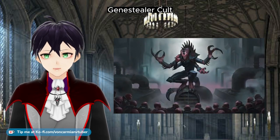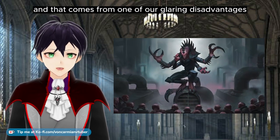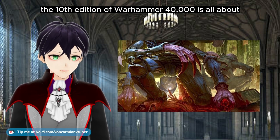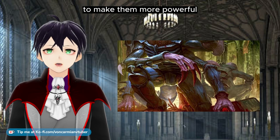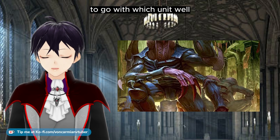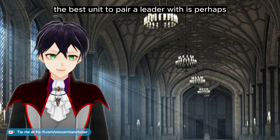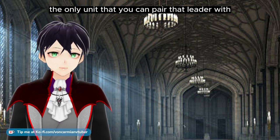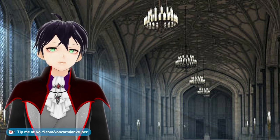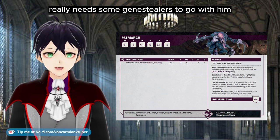The Patriarch. Genestealer Cult have a massive advantage in 10th edition of 40K, and that comes from one of our glaring disadvantages. The 10th edition of Warhammer 40,000 is all about pairing individual leaders to units to make them more powerful force multipliers, knowing which leader to choose to go with which unit. Because the Genestealer Cult have such a tiny roster of units, the best unit to pair a leader with is perhaps the only unit that you can pair that leader with.